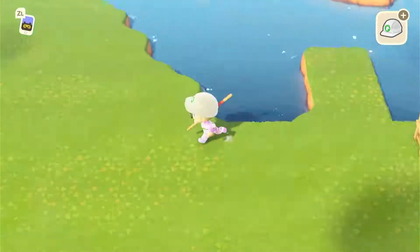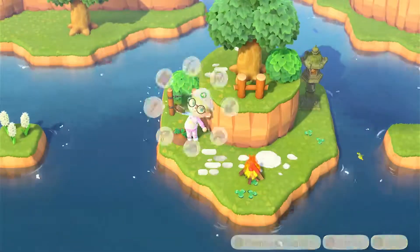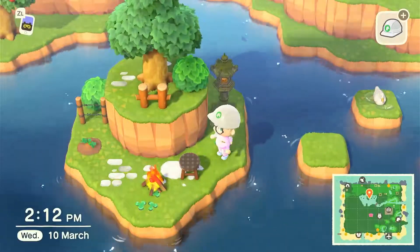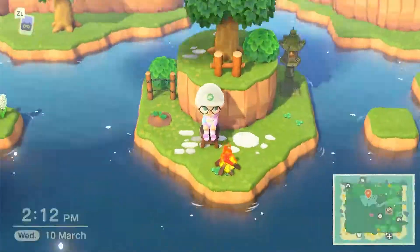I decided while playing with the stepping stones that I wanted a few of them to have some physical things on so you couldn't actually hop from place to place. So you kind of need a vaulting pole now to get to the middle island, but I think that just adds a little bit of adventure to it.